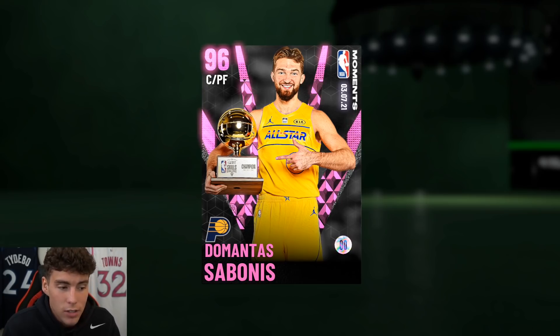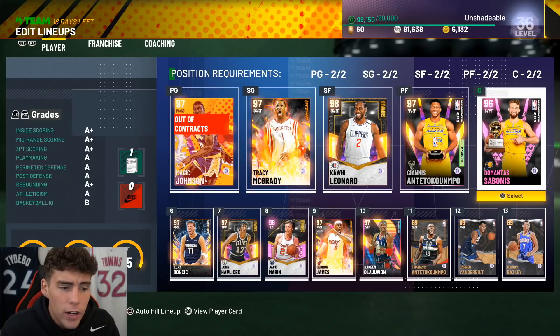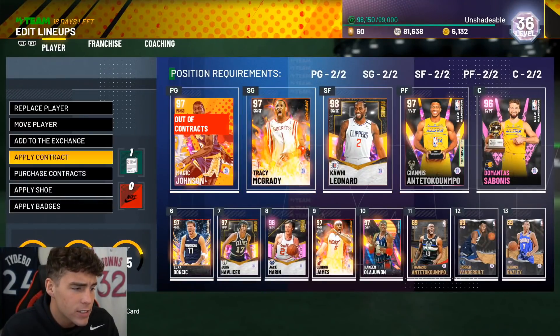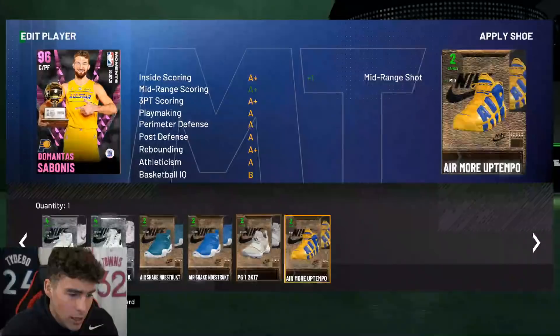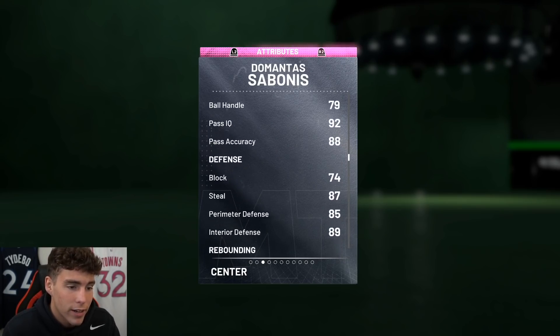The two best cards that came out today no doubt are Sabonis and Giannis. Looking at Sabonis, the one downfall he does have is that he only has a 6'10 wingspan compared to a 6'11 height, 240 pounds, 94 three-ball, 80 driving dunk, and ball handle is a 79. With Vogel I think he upgrades the ball handle plus three. I'm going to see if he has a decent enough shoe to apply to upgrade the ball handle — it doesn't look like it. With floor general and a little bit of an upgrade you can get that ball handle to where it needs to be.